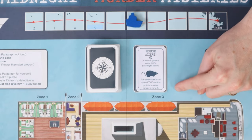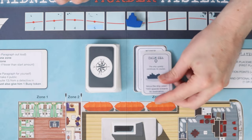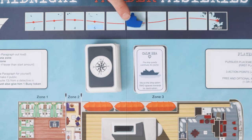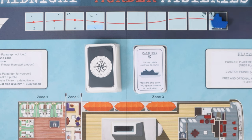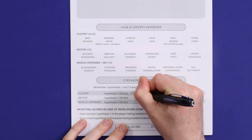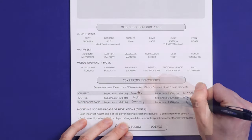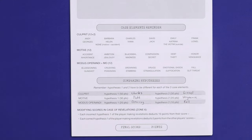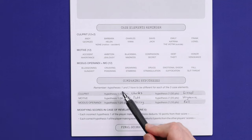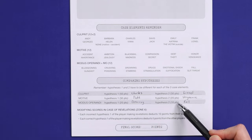Each event card adds a special benefit or restriction to the round, or moves the ship through the sea. The game ends when the ship reaches port, or when a player or the team decides to solve the case. Each player or the team writes down two hypotheses for the culprit, motive, and MO, then reveals the solution and earns points for correct answers.